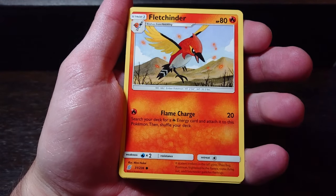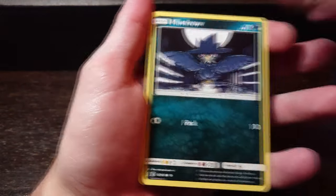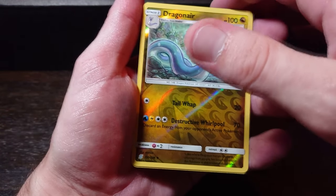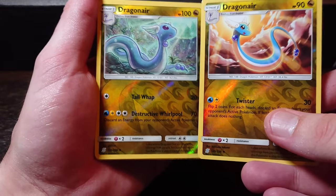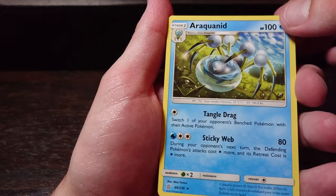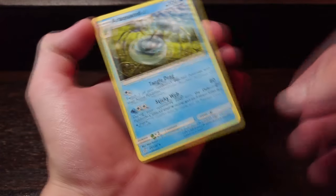Onix, Fletchinder, Flame Charge, Swinub, Murkrow, Exeggutor — another shiny Dragonair! I think that's the second shiny Dragonair, the third actual Dragonair. Different art though, which is quite nice, with different abilities all round. And yes — Araquanid! Yes, Araquanid! I don't know how to say that. Interesting, okay. That's it for me for part two.